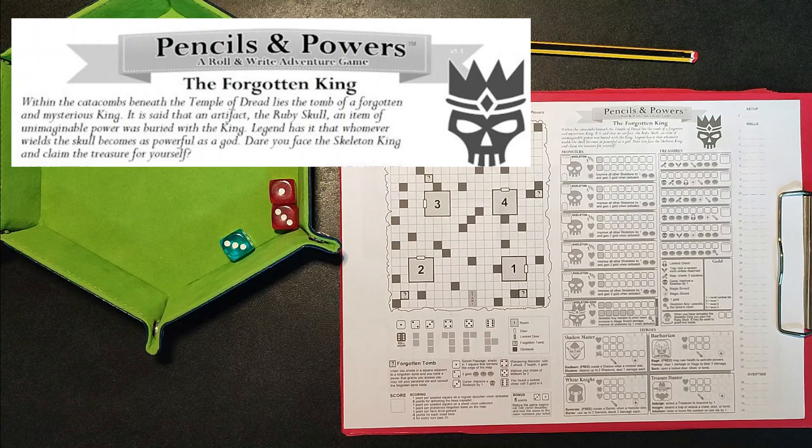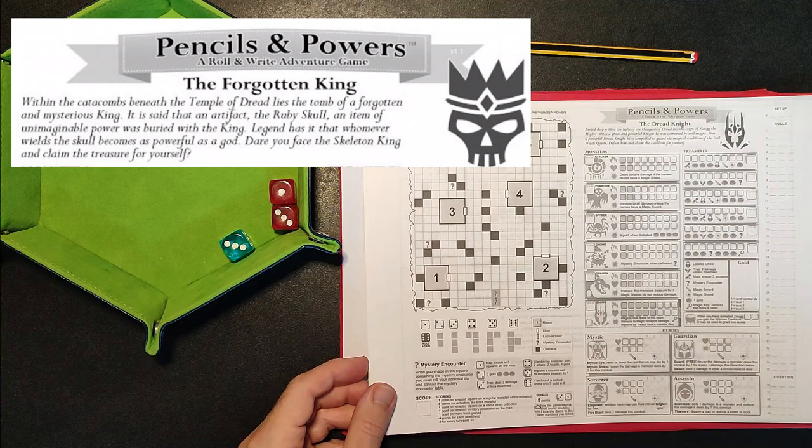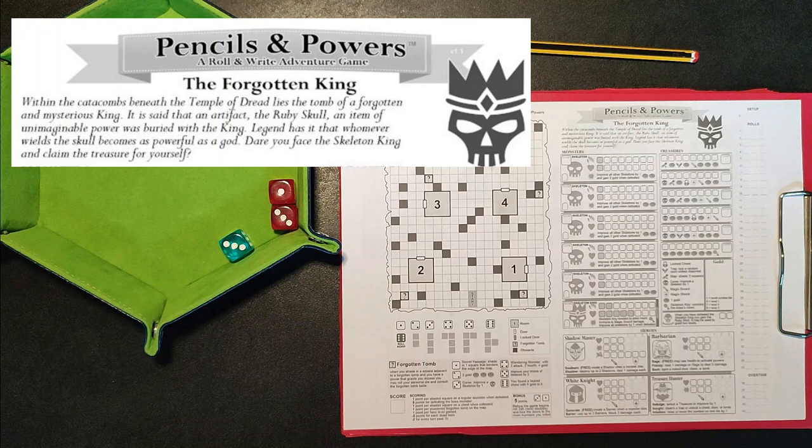The first sheet was called The Dread Knight, in which you battle Zaug who is the Dread Knight. So I guess this sheet continues on from there. Within the catacombs beneath the Temple of Dread lies the tomb of a forgotten and mysterious king. It is said that an artifact - the Ruby Skull, an item of unimaginable power - was buried with the king. Legend has it that whoever wields the skull becomes as powerful as a god.